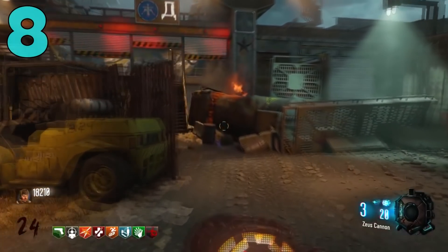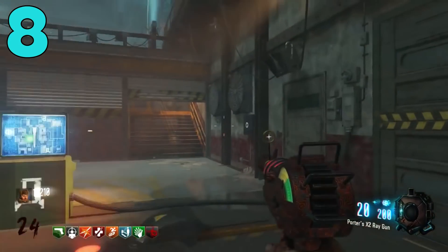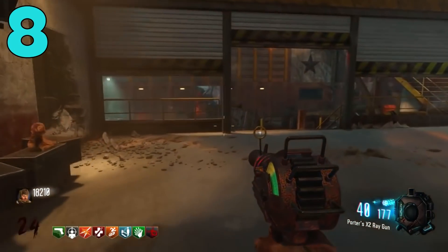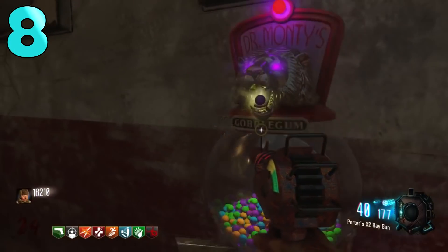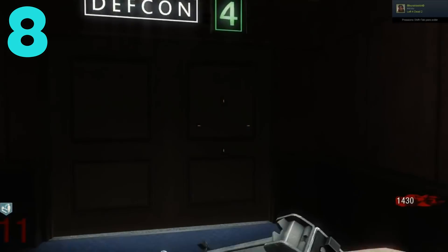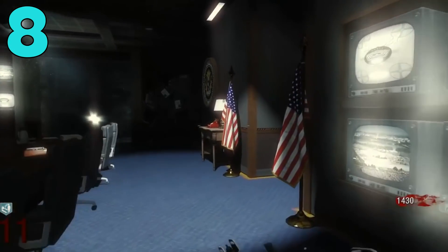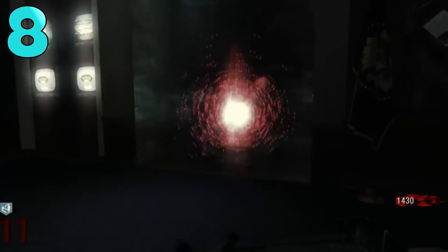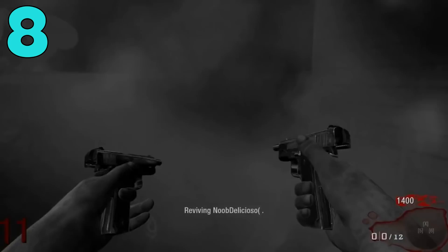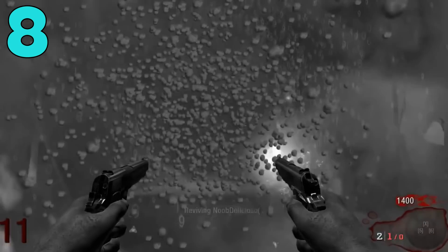CoD Zombies has a lot of really awesome music Easter eggs, and it all started in Nacht der Untoten in World at War. There have been some really awesome songs that get better and better, but nothing will ever beat the Black Ops 1 Map 5 music Easter egg — "Won't Back Down" by Eminem. We're actually getting Map 5 remastered in BO4 Zombies as "Classified," and I really hope they bring back this music Easter egg. It's hands down my all-time favorite in all of CoD Zombies. Who doesn't love listening to some Eminem while slaying zombies?